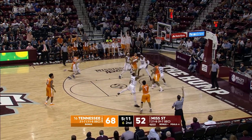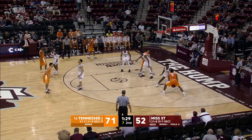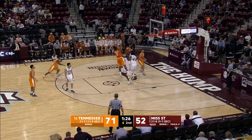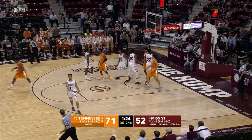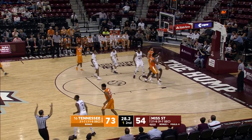Double team — kick it out to Turner, three on the way, it's good. Pass goes to Scofio on the baseline, works on Feazell, pulls up and rolls it in. There's Lamonte Turner to Bowden, he pulls up, fires a three and makes it.